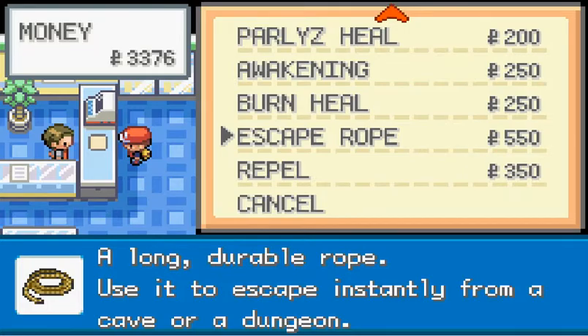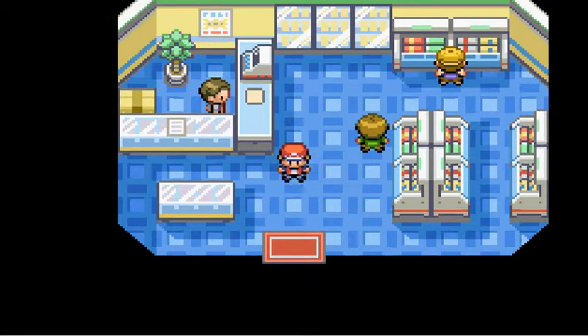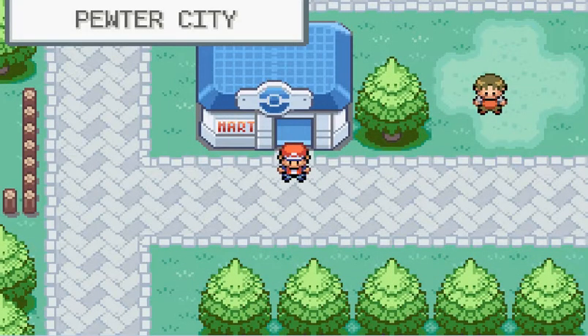I also could recommend getting an Escape Rope for this, but I don't need one. Mount Moon — I highly recommend getting Repels for it, unless you're doing Pokemon ratings like I was in Pirate Omega.